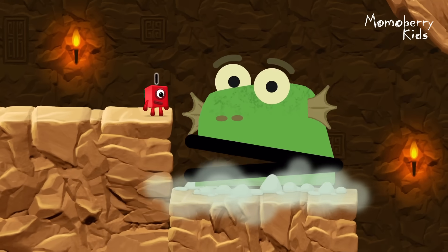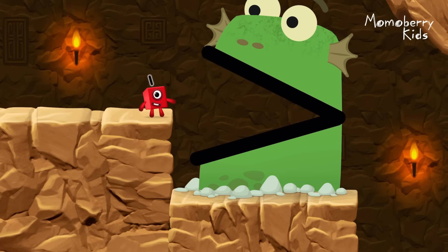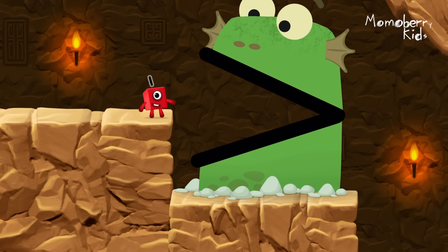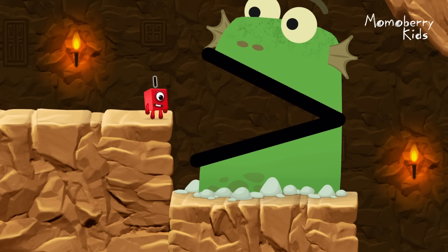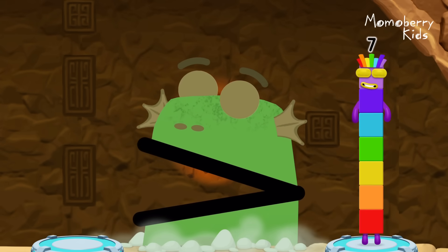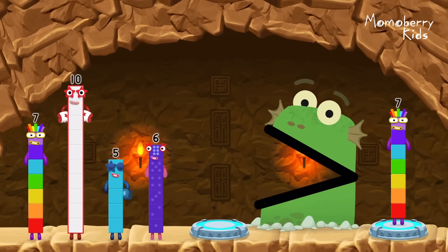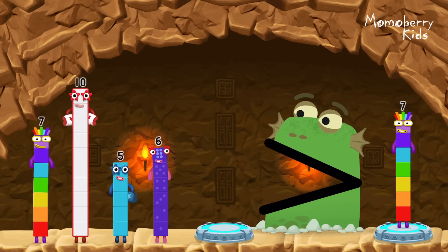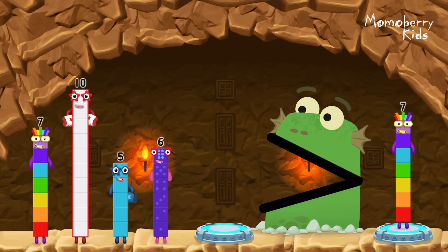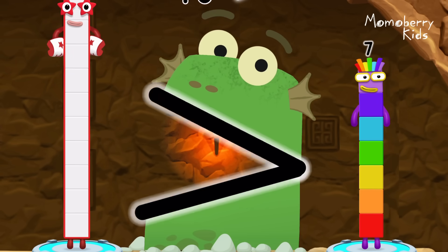Uh-oh! Be Blockzilla! Tap to get past Blockzilla. Find a bigger number. Be Blockzilla! Me like bigger numbers! Seven! Five! Six! Ten! You solved it! Ten is greater than seven!